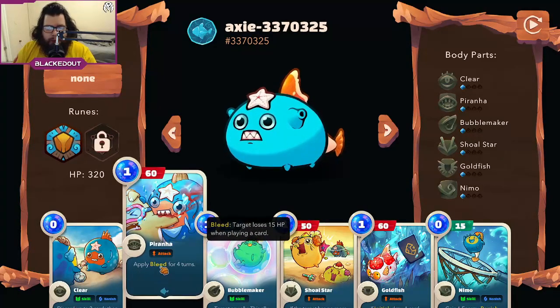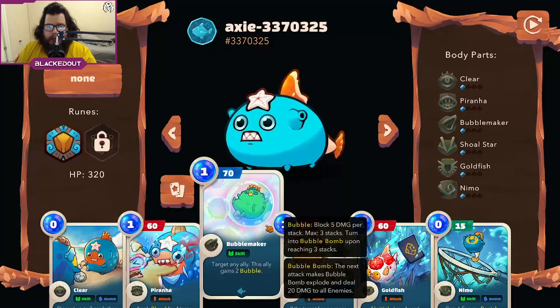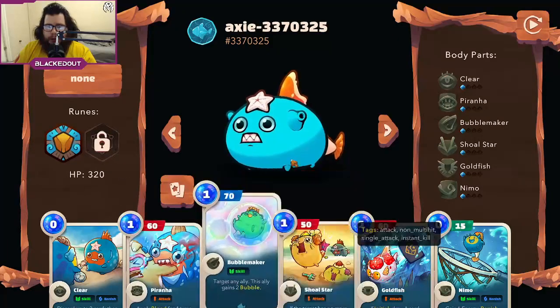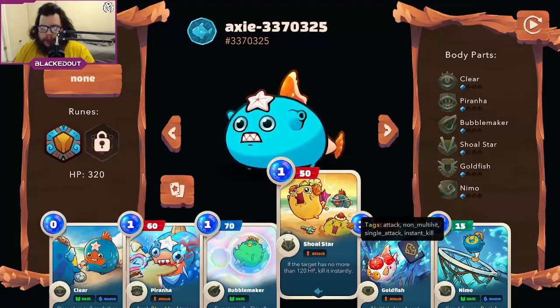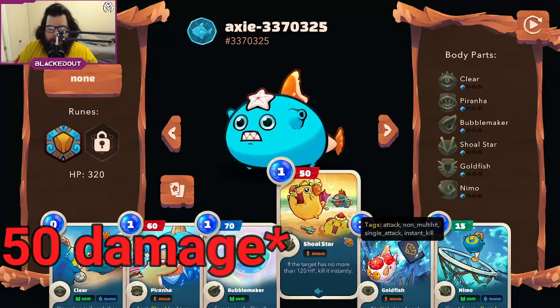Next we have Piranha — it applies a bleed to the target so whenever they play a card they lose 15 HP. This is great as well. The thing is with Bubbles: if they have two Bubble on themselves, you never really want to stack up three bubbles because it does AOE damage of 20 to your opponent, but unless you're going to reapply bubbles to yourself, you never really want to break your bubbles.